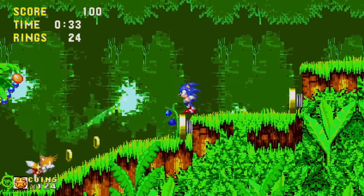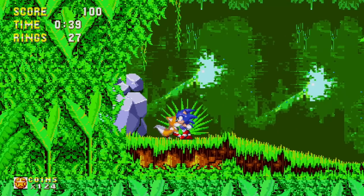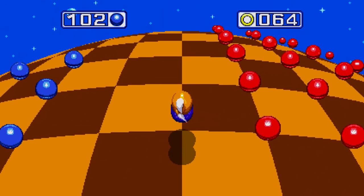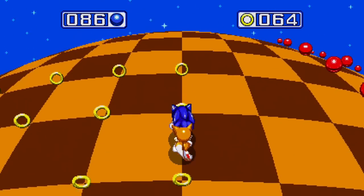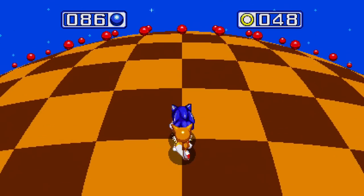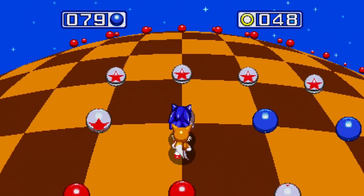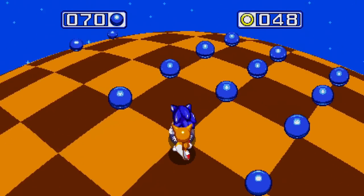There are Chaos Emeralds we need to collect throughout the adventure. I'll be trying my best not to miss them. There are a lot of hidden areas in this game like this, and when you run into them, you can find hidden rings - and this is going to be our way to get Chaos Emeralds. We need to get all these blue spheres you see here. You just run around in circles to get them without running into the red ones. I'm going to try to avoid the red ones and see how that works.